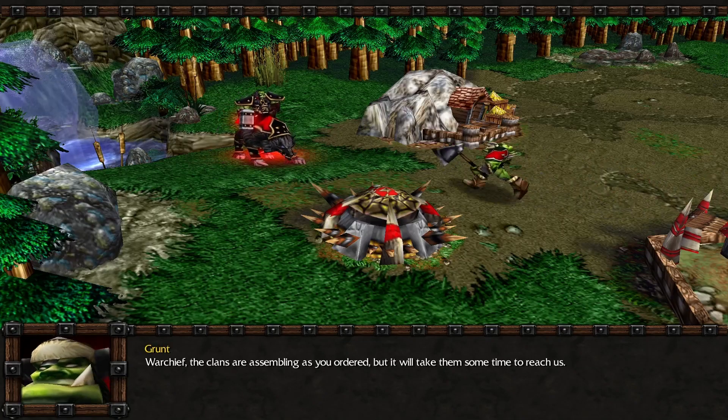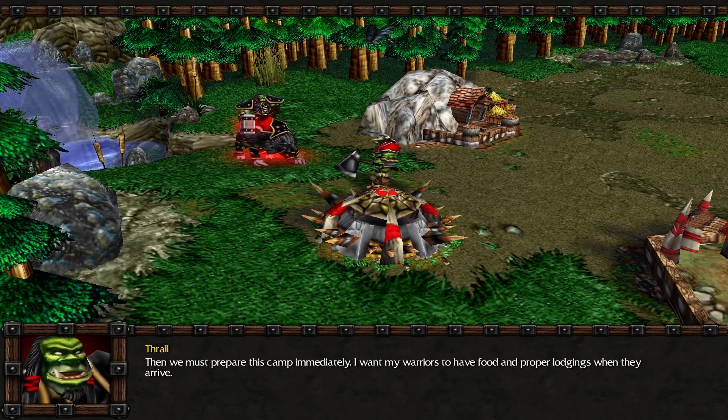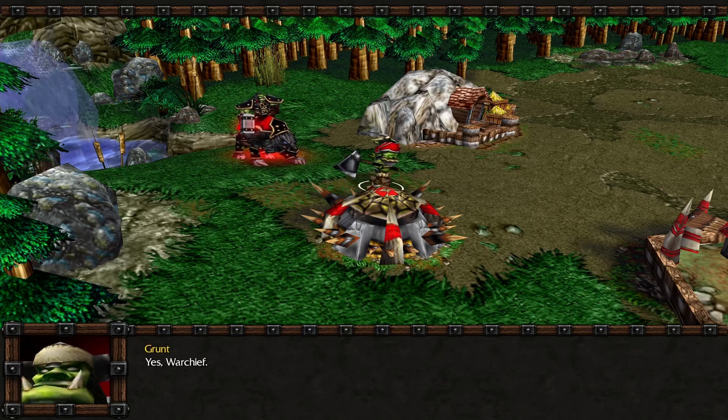Warchief, the clans are assembling as you ordered, but it will take them some time to reach us. Then we must prepare this camp immediately. I want my warriors to have food and proper lodgings when they arrive. Yes, Warchief.